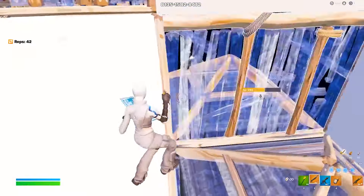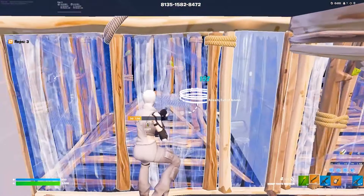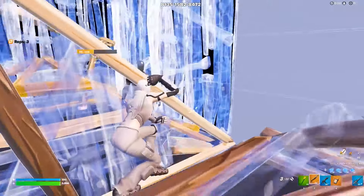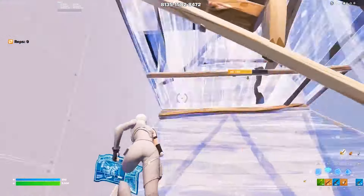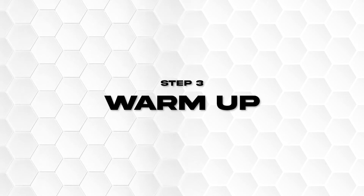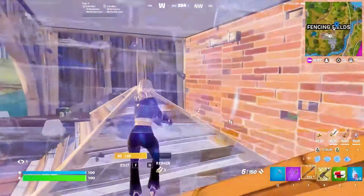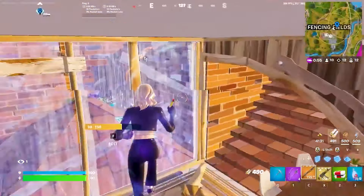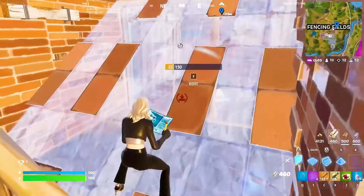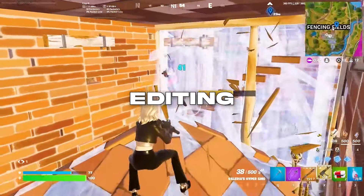Once finished, spend 3 minutes on each section of the Peace Control Target section. When running through each drill, do protected peeks as if the targets are real players who don't miss a shot. Also make sure to build wherever you can to get into the habit of having as many of your own builds as possible during real fights. After all of this you will have put in 60 minutes, but that's not enough if you want to go pro — remember we're only doing this routine at least once a week, so 2 hours isn't actually a lot.